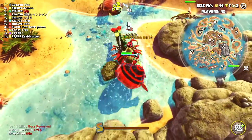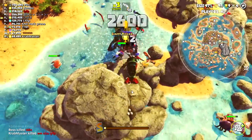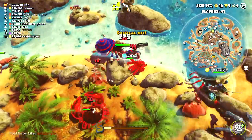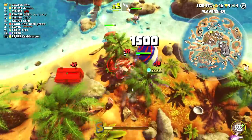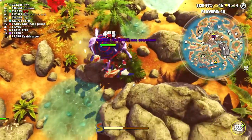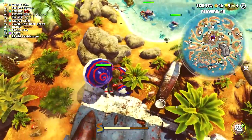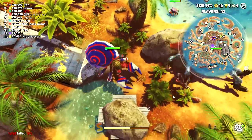Now I'm going to shoot him. Got him. The snub-nosed revolver is so overpowered — just click on them and they die. Really easy. Picking up our third kill.